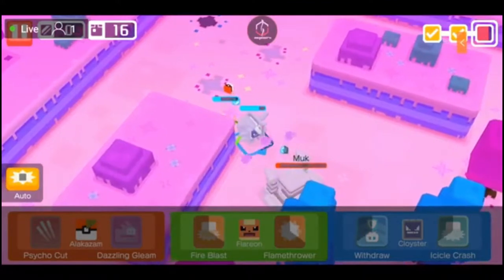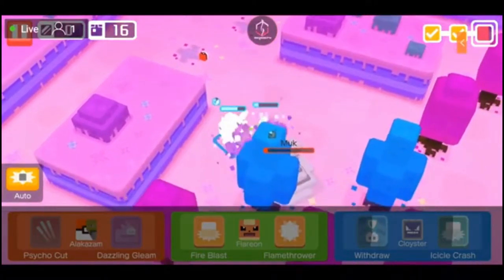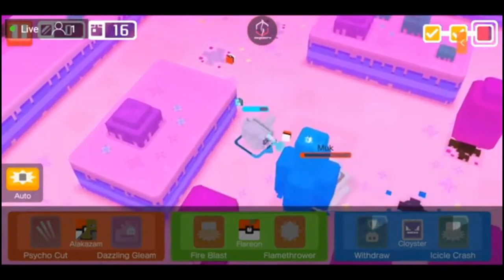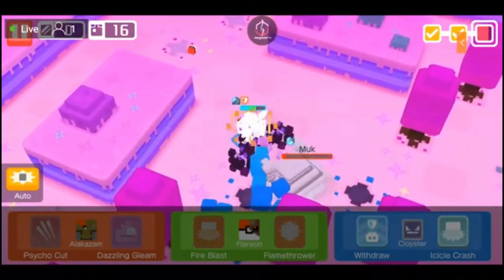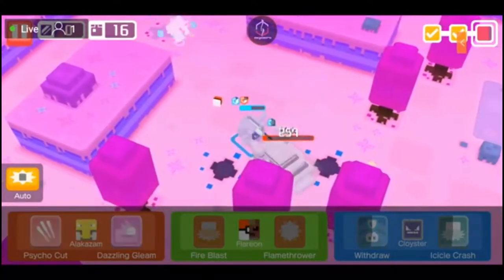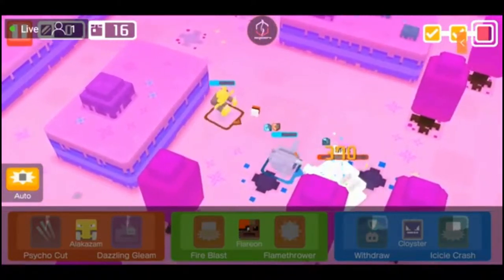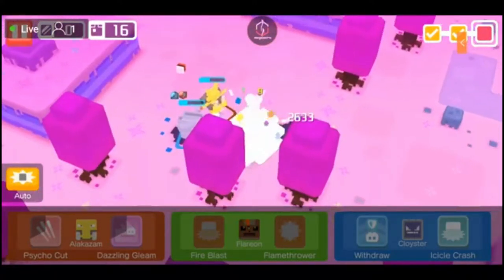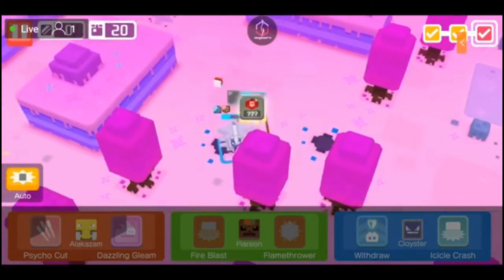Alakazam actually died this level so I'm getting scared that the next level is going to be where I need to take over. All I've got left is Cloyster. This is going to be frustrating — Cloyster won't die but it's going to take a long time because Alakazam is not attacking. Okay, we got through that but it's not as clean as I wanted. Got a lot of cooking reagents though — that was a positive.